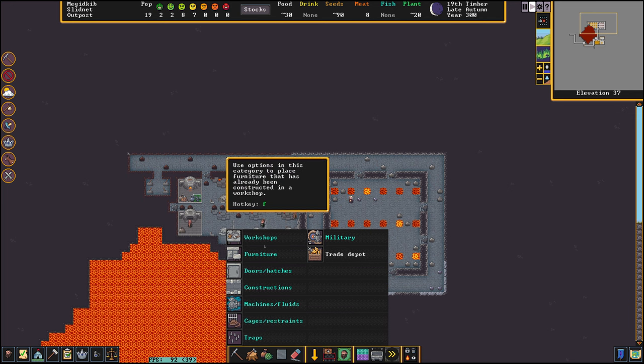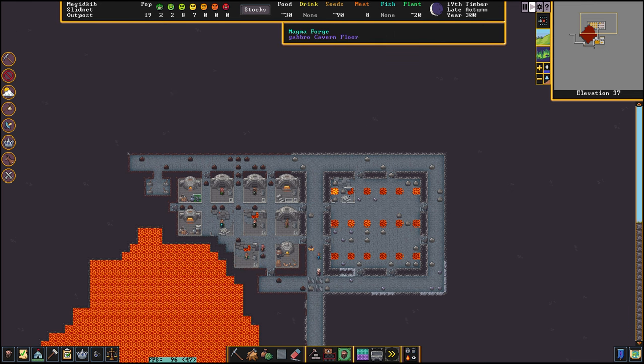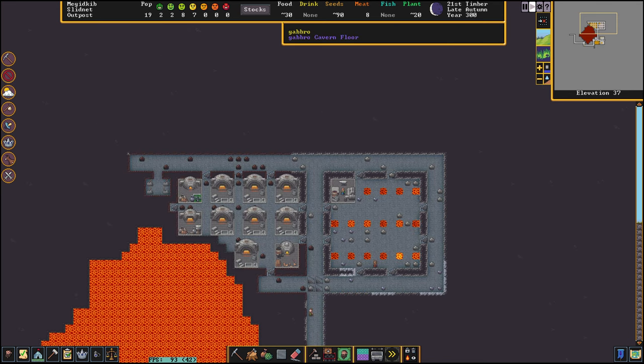The magma level is at two right now. We can build only one magma forge because we need a steel anvil and we only have one steel anvil. It's not a big deal as we can start our magma industry now and will have a lot of steel in no time. For steel you need coal, two iron, and one pig iron.